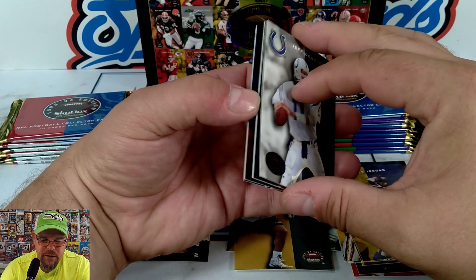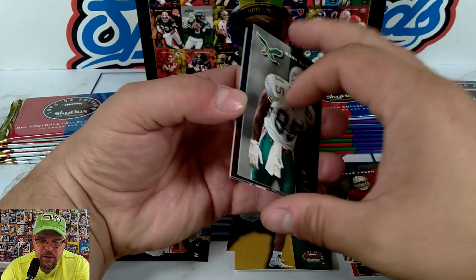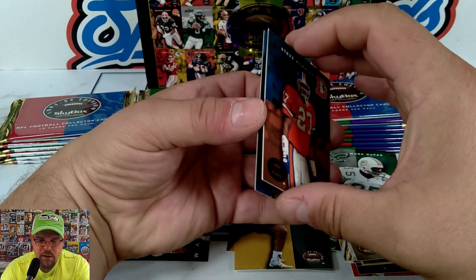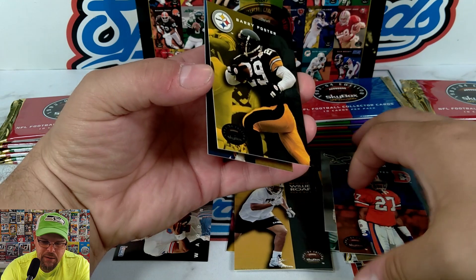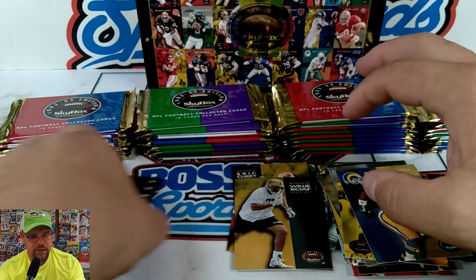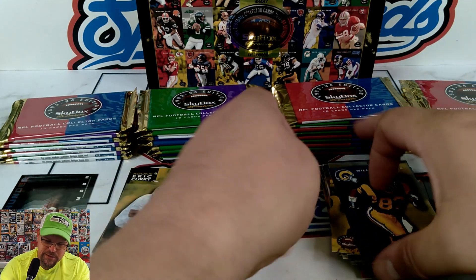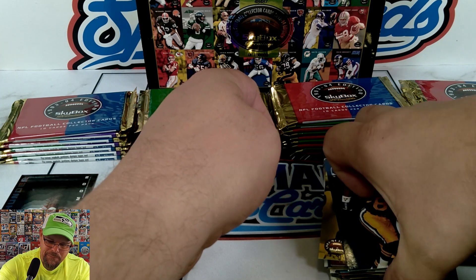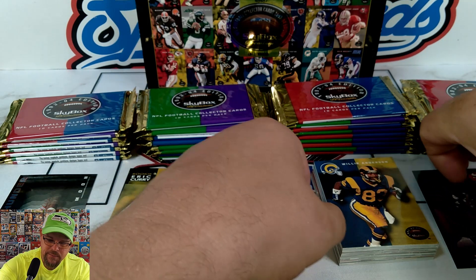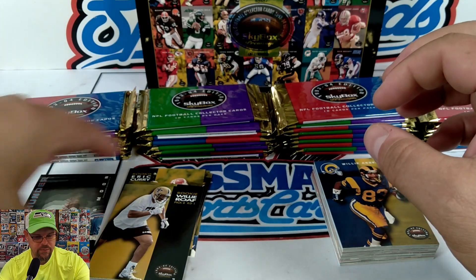Steve Jordan, Willie Roaf, hall of famer draft pick card. Steve Young, Steve Atwater, Barry Foster, Willie Anderson. Let's move those down — we're going to need a second or third stack of base cards. Very excited to take a look at that base. Got some Costaco Brothers over there. Happy Thursday — it's Throwback Thursday, it's Friday eve, and we're opening up 30-year-old packs of Skybox football cards!